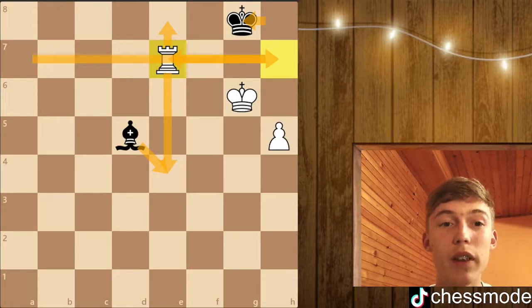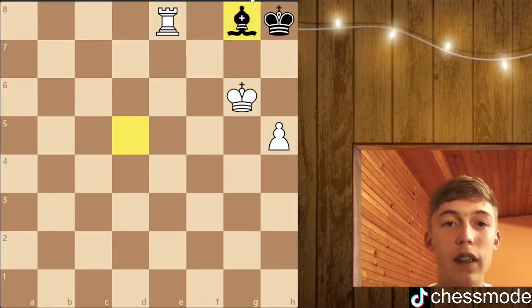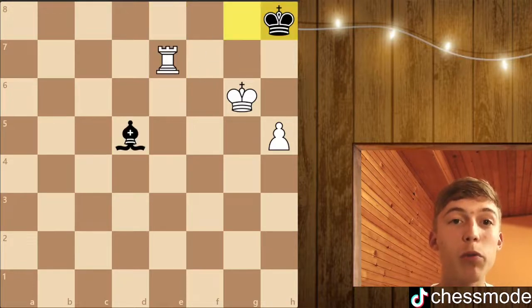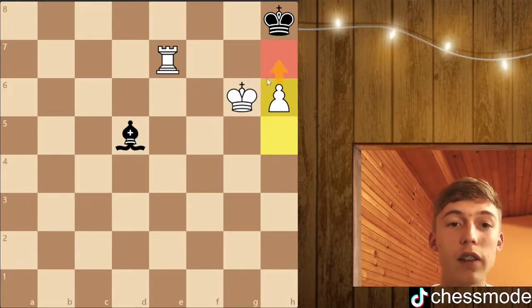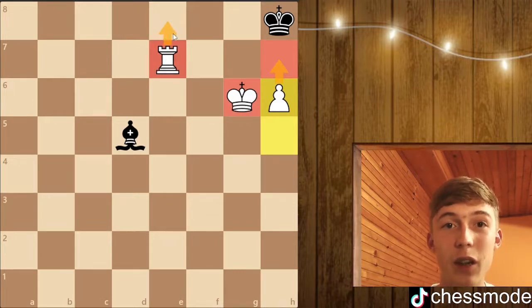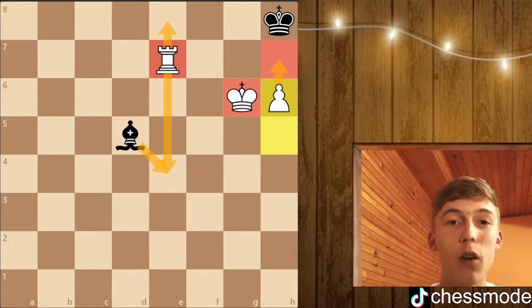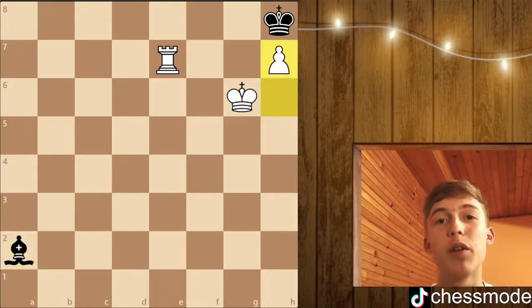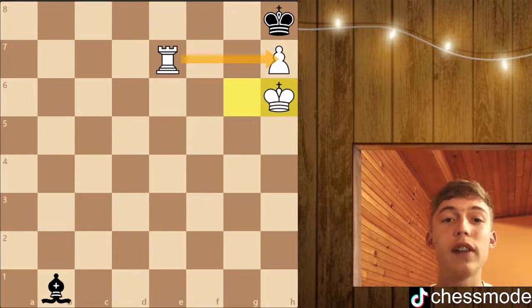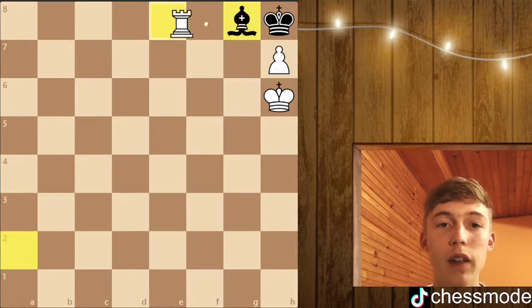He has to go back to h8, wanting to defend with the stalemate idea again. But what we do is push the pawn to h6 — our goal is to push the pawn all the way to h7, defended by our king and rook, and then give checkmate. He can't check us on e4 because our rook is nicely placed on e7. So he goes to a2 trying to give us check on b1. We just push the pawn, and even if he checks us we go to h6 — the pawn is nicely protected and on the next move we give checkmate. For example, bishop to a2, rook here, and we just checkmate him.